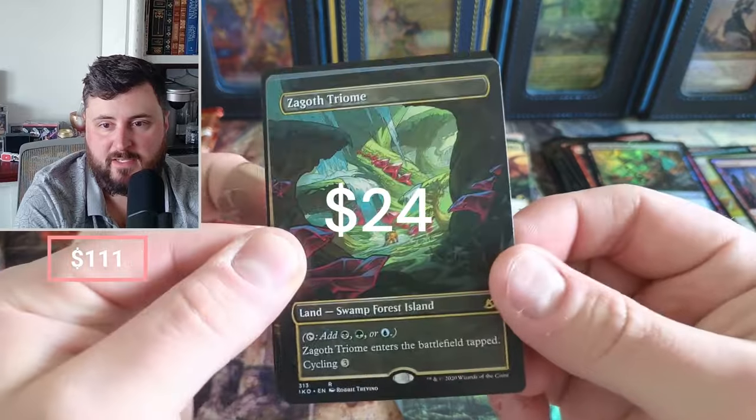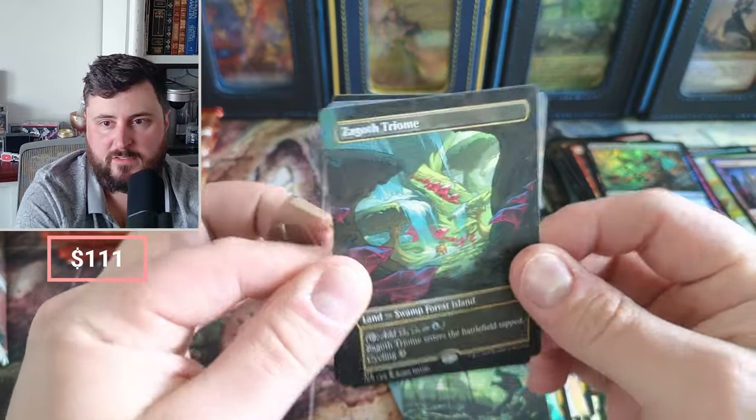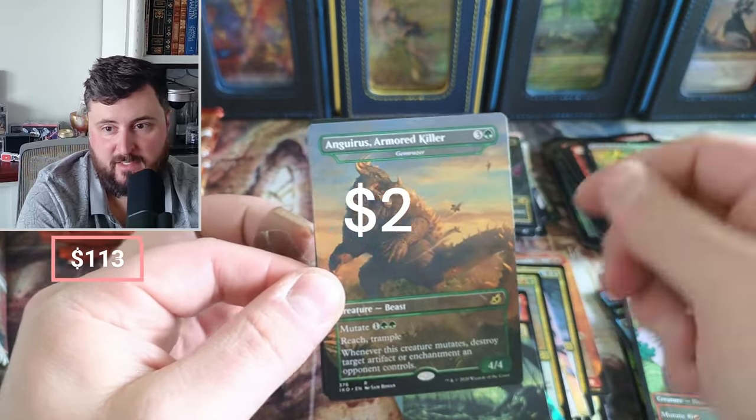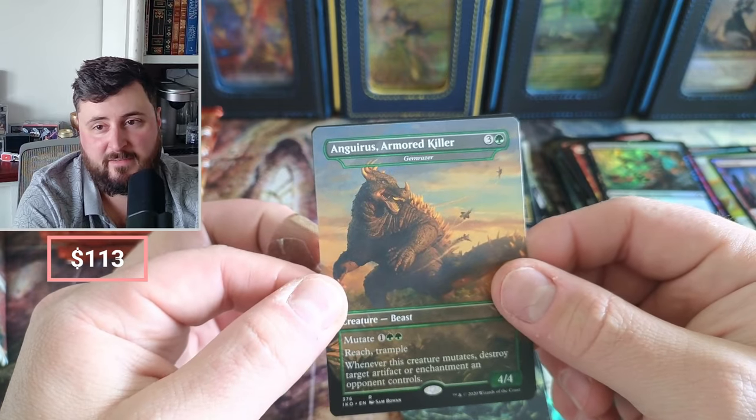Triome — there we go, speak of the devil! Awesome, these things are right around $15 to $20 unless prices have moved since I last checked. Gem Razer. This would be great if it wasn't just reprinted in Fallout. And then the Recluse.